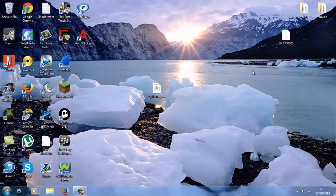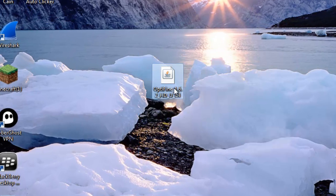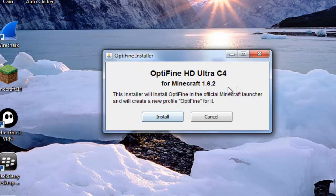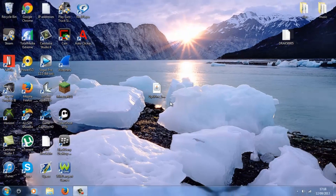Once you've done that, all you want to do is save it to your desktop and you'll get a little Java file like this. Just double-click the installer and OptiFine is successfully installed.